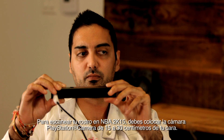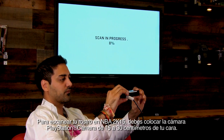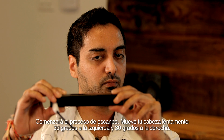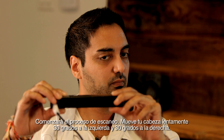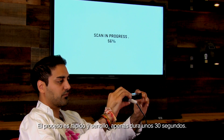To face scan yourself in NBA 2K 15, you need to hold the PlayStation Eye camera 6 to 12 inches away from your face. The scanning process will begin, and you will need to slowly turn your head 30 degrees to the left and 30 degrees to the right. This process is quick and simple, only taking about 30 seconds to complete.